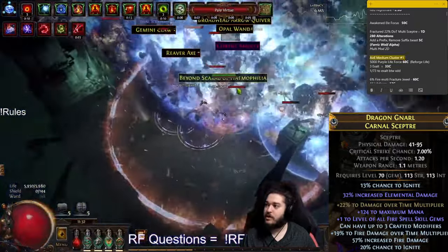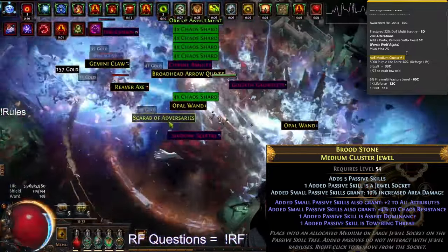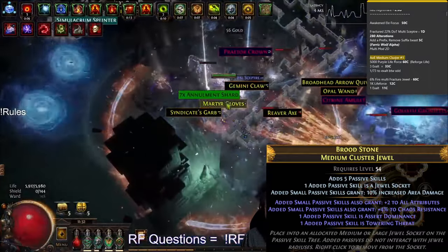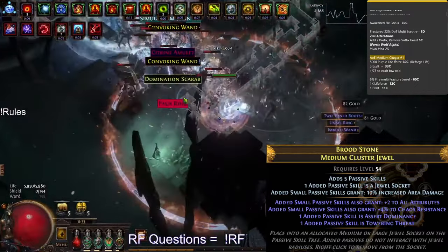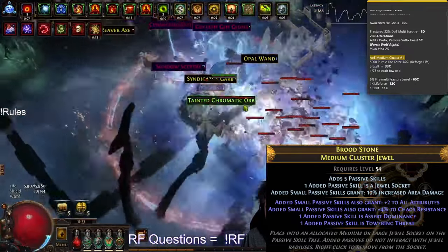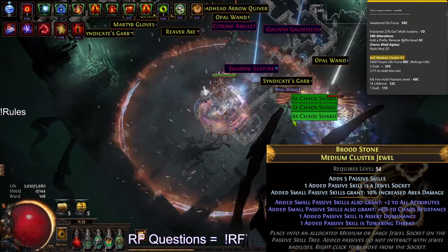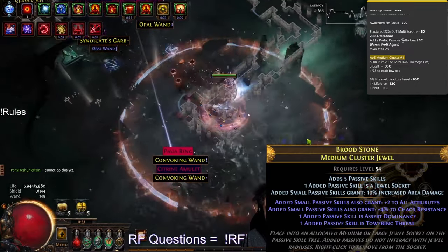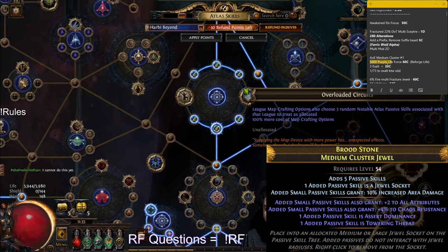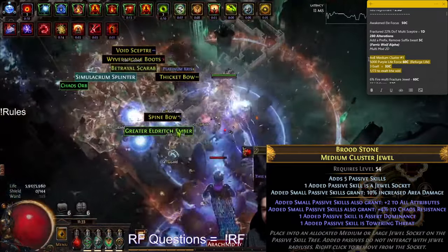I've got an AoE medium cluster here. These are specifically for the Hateful Accuser variant — not the same as regular clusters. Asserting Dominance gives you 25% AoE if you've killed like four mobs recently, which is very easy to maintain with Hateful Accuser. Towering Threat also gives you AoE while giving you life. Between those two nodes it's 35% AoE, and if you get two clusters you're at 70% AoE just from those, which is pretty crazy. I basically just spammed Purple Life Force for Reforged Life then Exalted, did this twice and got them — very lucky.